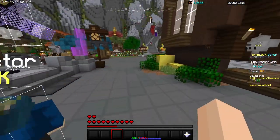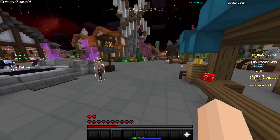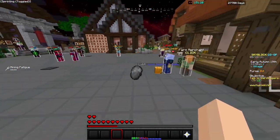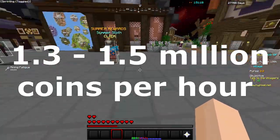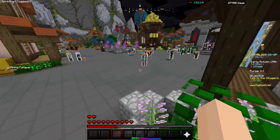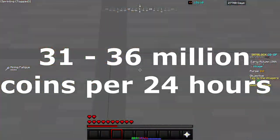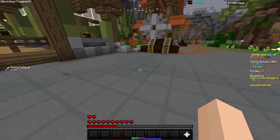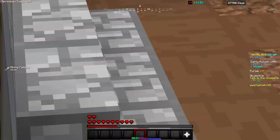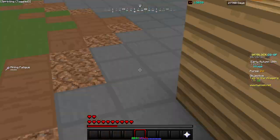I've tried this before, it's honestly just crazy. It's kind of like a farm with the rates. If you do this glitch correctly, you'll make about 1.3 to 1.5 million coins per hour. That is around 31 to 36 million coins per day or 24 hours. These are not exact, but that's around what you get.